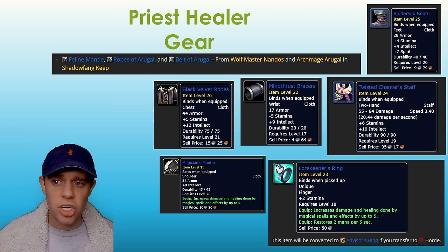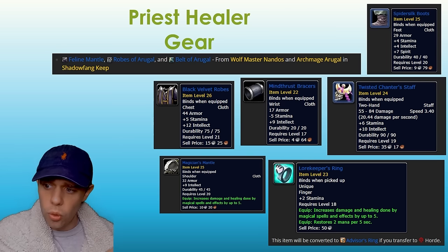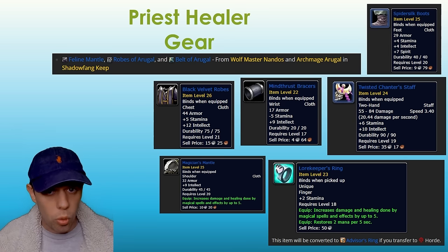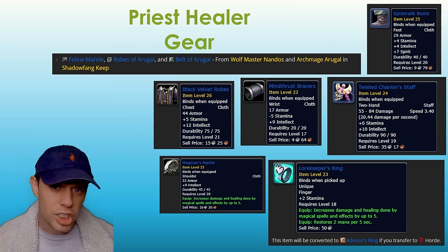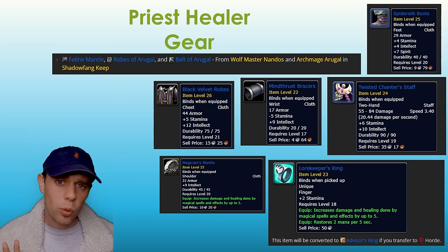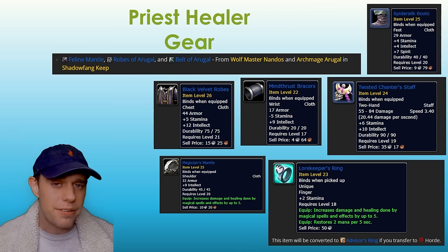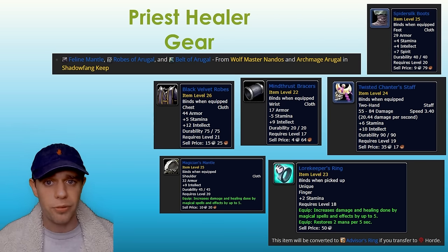We also have the Twisted Chanter's Staff, which is also BOE. I want to draw your attention to the Lawkeeper's Ring, which comes from Warsong Gulch reputation, and there's also the Advisor's Ring on the Horde side. You'll need to grind some rep with Warsong Gulch for those. Another item not shown here is the Gurubashi Arena Trinket — very difficult to get unless you're a pro at PvP, but if you can get it, it's going to be phenomenal.